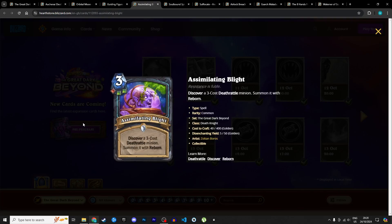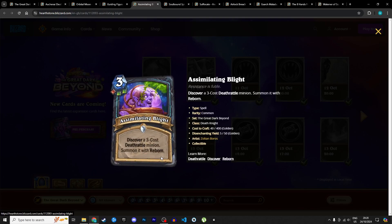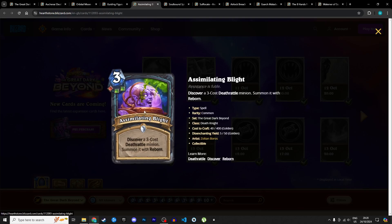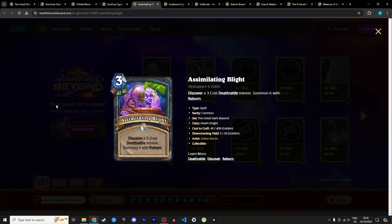Moving on to Assimilating Blight, a 3 mana spell with 1 blood and 2 unholy rune requirements — one of the first cards with this specific combination. It says: discover a 3-cost deathrattle minion and summon it with reborn. You get an already sticky minion with a deathrattle and you slap reborn on it. The only thing holding this card back is the rune requirement — it's a difficult combination you don't see often. For that restriction, I'm giving it 2 stars in Standard and 2 stars in Wild.